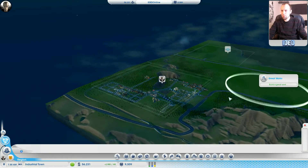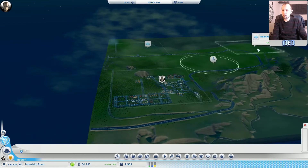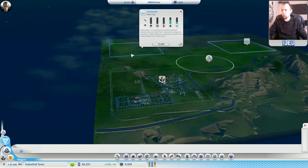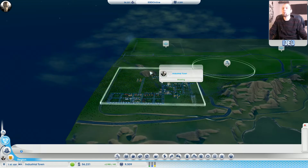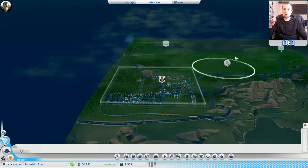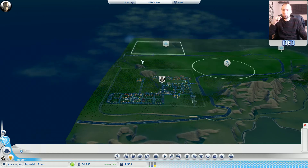We're going to go out to the region view. We've got a few other cities to look at. There's Trinity Point - that's got water and wind and a sea line. There's also this one over here which has water and wind and a little seaport. We've got our industrial town exporting resources, so we can make more factory stuff, but we also want to go for some high value workers in these other towns.